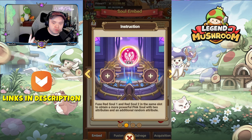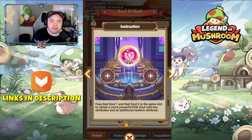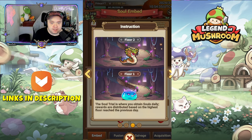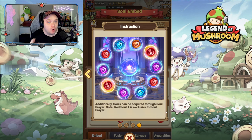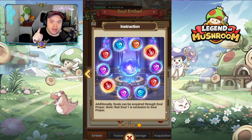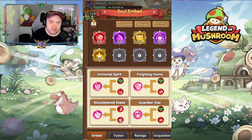So you need a red soul one and red soul two - that's going to be important a little bit later. In the same slot this obtains a more powerful pink soul, which is how you get the immortal souls with two attributes and a random attribute as well. The soul trials section is where you obtain souls - daily rewards are based on the highest floor reached the previous day. The last section is the new summon area - souls can also be acquired through soul prayer. And this is very important: red soul one is exclusive to soul prayer, so you can only get the red ones for soul one out of this summons.